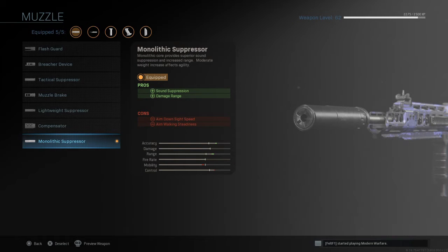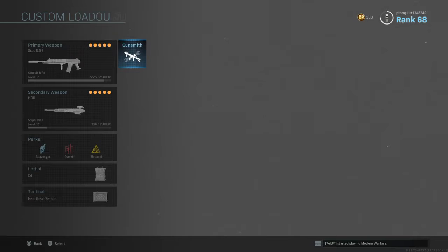I always use the Monolithic Suppressor. If you play COD Modern Warfare, you know to always use the Monolithic Suppressor. Who cares about the aim down sight speed or aim walking steadiness — that's the con. The pro is sound suppression and damage range, and that's such a strong pro. It brings down a bit of your control and mobility, but in the end it's worth it — no enemies can hear you and you're really agile with it.